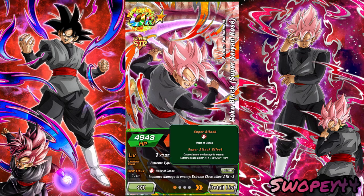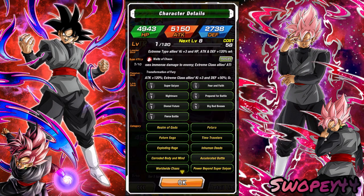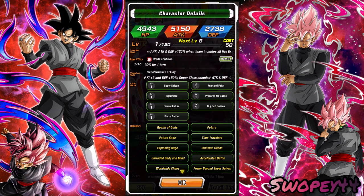Key 3 HP attack and defense 120 when team includes all five extreme types. Then he causes immense damage and raises extreme class allies' attack by 30% for one turn. And all he had was attack 120%, and he gave extreme class allies key 3 and defense 50%, and then super class enemies' attack and defense minus 20%. His links are Super Saiyan, Fear and Faith, Nightmare, Prepared for Battle, Dismal Future, Big Bad Bosses, and Fierce Battle. And he's on Realm of Gods, Batara, Future Saga, Time Travelers, Exploding Rage, Inhuman Deeds, Corotid Body and Mind, Accelerated Battle, Worldwide Chaos, and Power Beyond Super Saiyan.